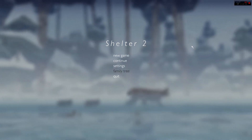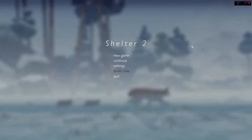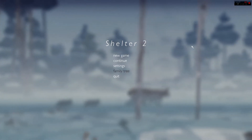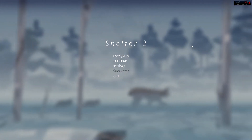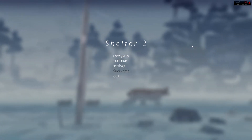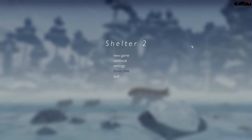But today we're going to be playing Shelter 2. Now obviously there was a Shelter 1, and that game was basically a survival adventure game showing the life of a mother badger who gave birth to her little baby badgers, finding them a shelter, making sure they survive and could make it in the wild.